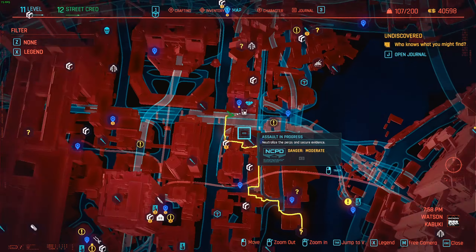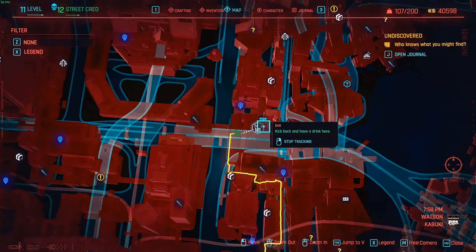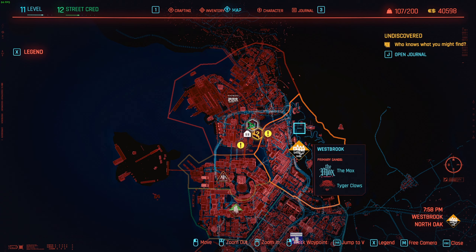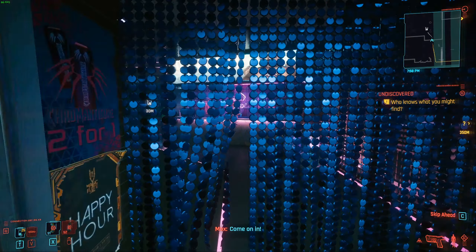Hey, what's up everybody, this is Osterberg501 and today I wanted to show you guys a glitch in Cyberpunk 2077 that allows you to get infinite money pretty quickly. This is done by essentially causing some specific NPCs to duplicate the weapon they're holding so you can constantly loot it and then go sell it or deconstruct it.